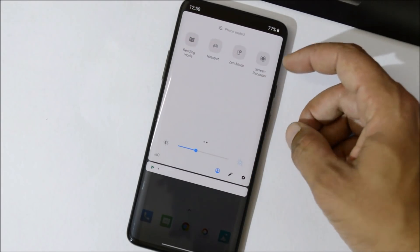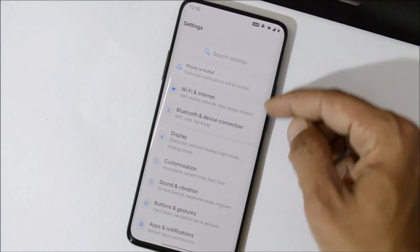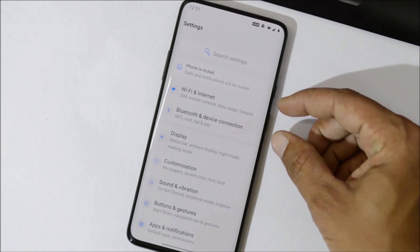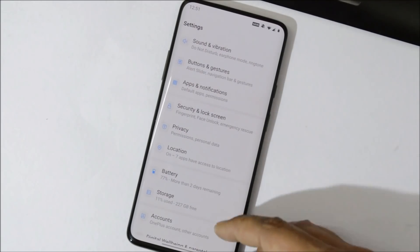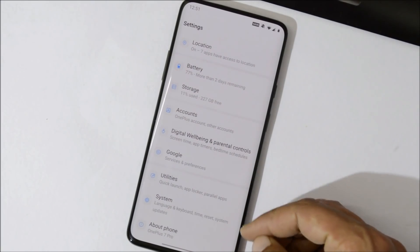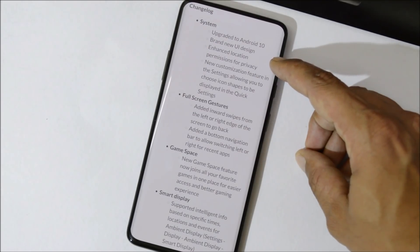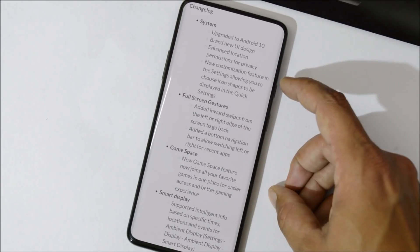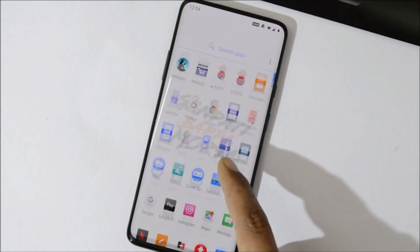This is the quick settings panel where you have modes like Zen Mode, Screen Recorder, and your app drawer. The settings menu has different sections for connectivity, customizations, system, privacy and location, battery, storage, accounts, utility, and about phone. They have also done enhancements to location permission for privacy.